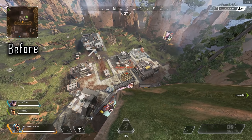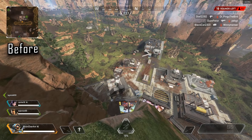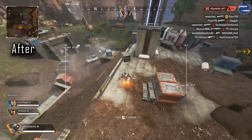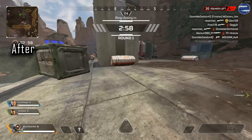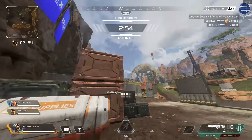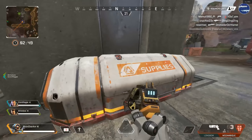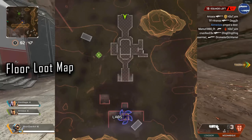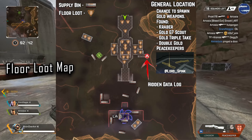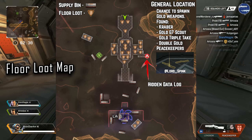Hello ladies and gentlemen and welcome back. As you can see, Wraith's Town Takeover has officially happened. The Shattered Forest has now been replaced by this new labs location — well, it hasn't been replaced technically, it's been unearthed. This location is abundant in loot, there is a whole bunch of loot. With these new town takeover locations I'm going to do an updated floor map loot breakdown, which you can see here.